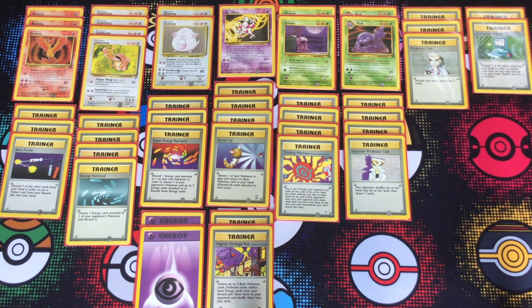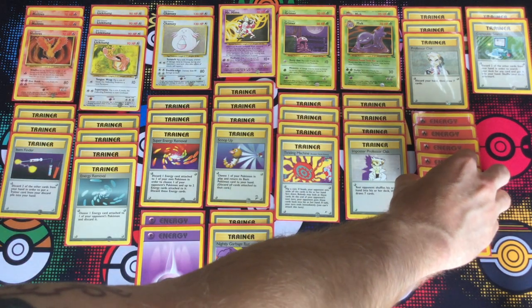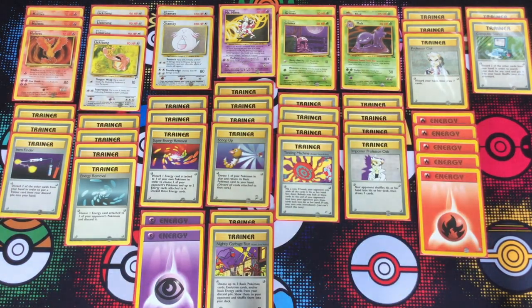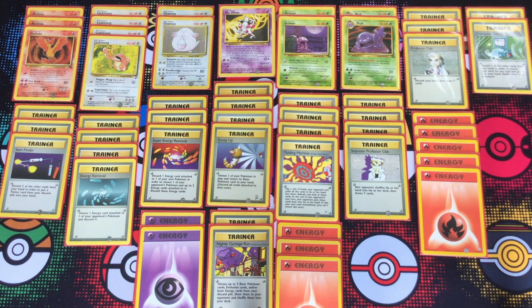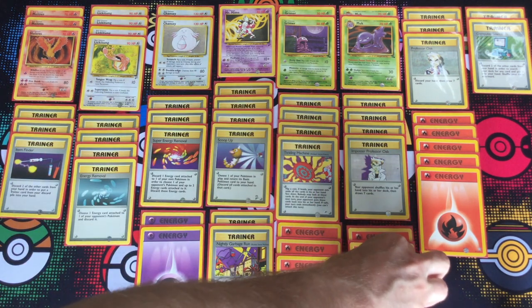Two copies of Nightly Garbage Run to get back some basic energy cards, as well as recycling a Chansey or Moltres if you're really hurting for one late game. Two copies of Psychic Energy for if you want to attack with Mr. Mime, which will be a rarity, but you can also put those Psychic Energies onto a Lickitung if you don't want to use the Mr. Mime. Then the rest of the deck is filled out with a whole bunch of fire energy so you can get off a decently successful wildfire attack.